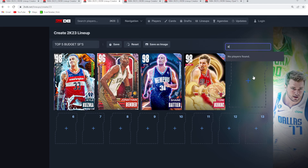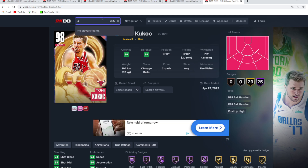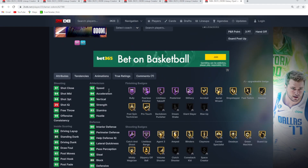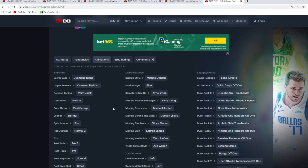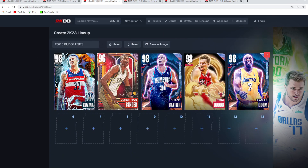Rounding off the top five budget small forwards at number five is the Opal Lamar Odom from the new Interdimensional set. He's a little underrated at the three, going for about 10,000 MT. His release is very questionable, but other than that the card is super solid at the three. There really aren't too many other great budget small forwards on his level, so he's the fifth best budget small forward.